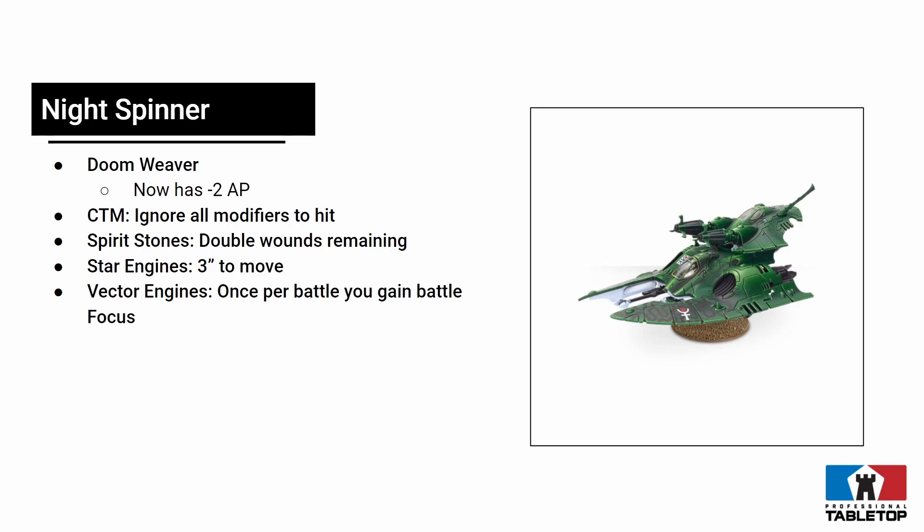Star Engines add 3 inches to your move. For Night Spinners that's not particularly useful, but on a Wave Serpent or Falcon it could be really good. Moving a base 15 inches is pretty strong, and an extra 3 inches on transports is excellent. I can see Star Engines on most transports for sure.